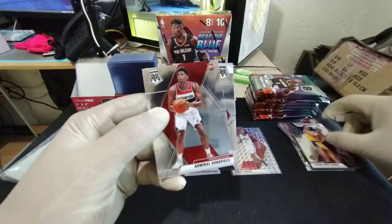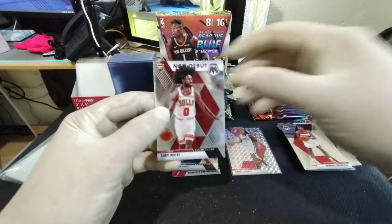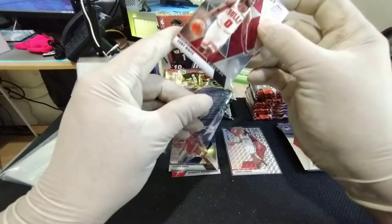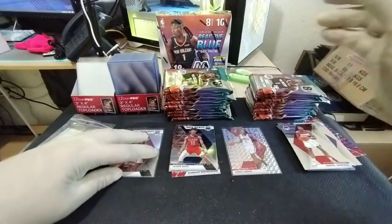We got a Kareem Hall of Fame, Admiral Schofield, and a Coby White NBA debut — that's gonna get a sleeve. Rookie hits over here. Alright, next pack.